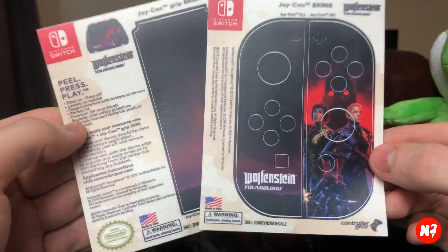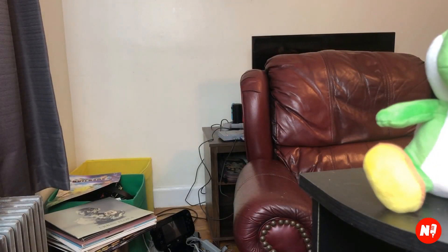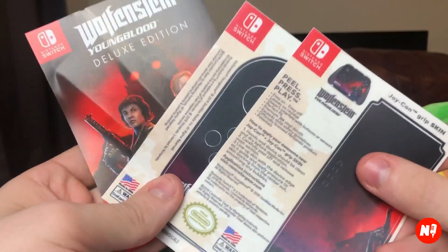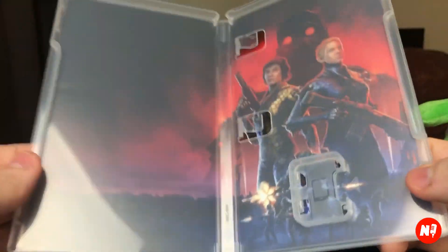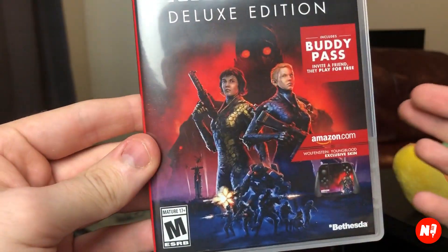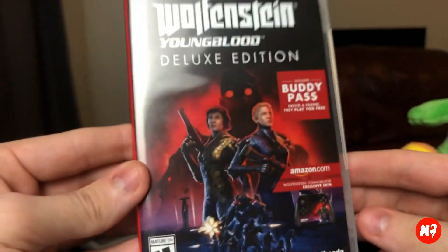Pretty cool stuff. If you're going to get this physically I don't know why you would, but Amazon is definitely the way to go. That's pretty much it — comes with the Deluxe Edition download code and the two Joy-Con skins. There's some pretty cool artwork inside but no game card. Interesting the way Bethesda went about this. It's 21 gigs of space. The Deluxe Edition with the buddy pass is on sale for $32 on Amazon; standard edition is $30 — so an extra two bucks, why not.